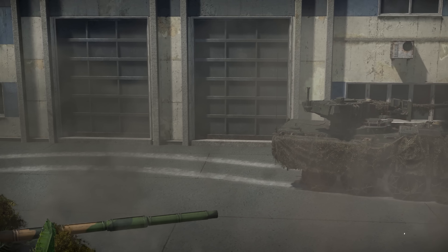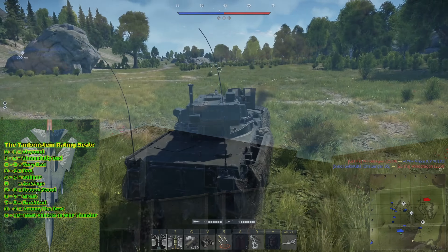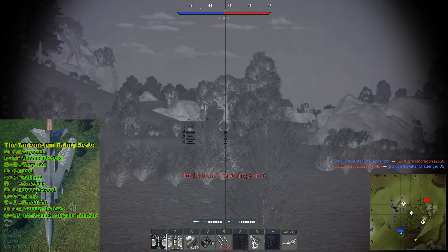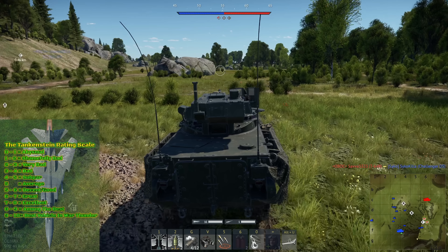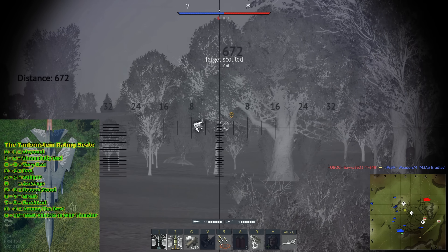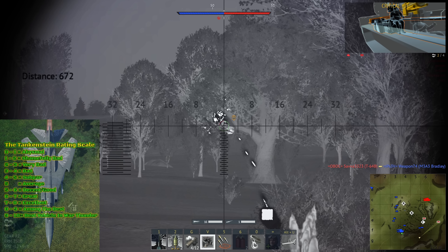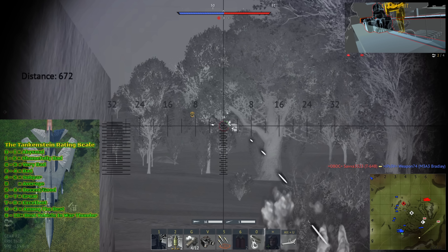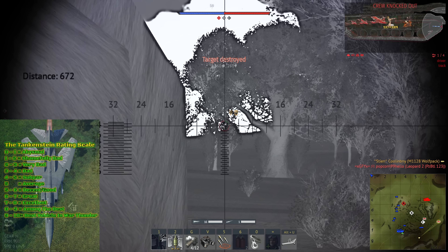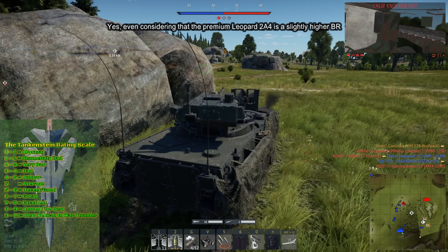Now let's go over how I scored this vehicle. For armament, I give it a 6 out of 10. The premium Striker has many pros and cons regarding its armament — it has an auto loader and fairly decent armor pen, but other vehicles such as the regular tech tree variant have much better pen with the M900 APFSDS. The premium Leopard 2A4 has marginally better armor pen with its DM23 shell and up to a 1.5 second better reload with its human loader. I scored the premium Leopard 2A4 a 6.5 in firepower, so I can't give the Wolfpack more than a 6 out of 10 for armament.